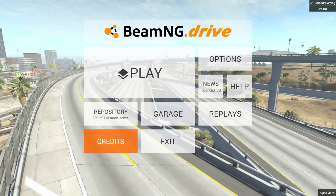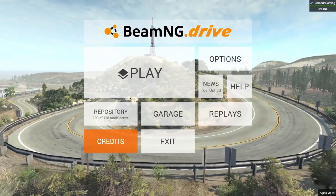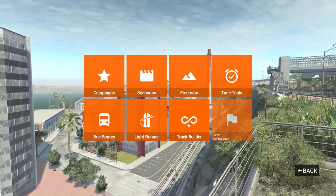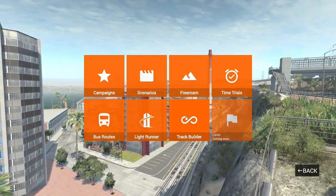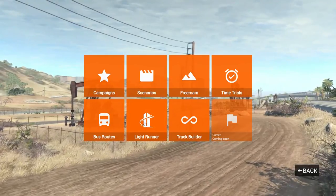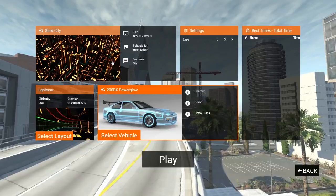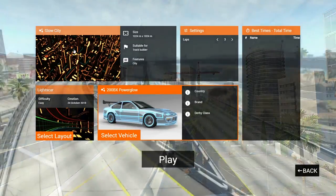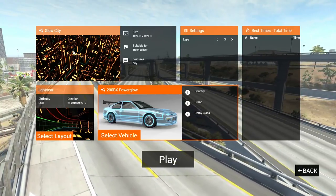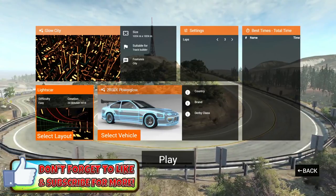Hello YouTube, Komodo Gaming here bringing you guys another episode of BeamNG Drive. Folks, we are back with a bonus episode because there has been a brand new update to BeamNG Drive. We're gonna see two things here: the Light Runner and the Track Builder. The Track Builder — I thought they had pieces of this kind of ready to go, but maybe it's a full-blown mode now. The Light Runner is basically tracks you can build with the Track Builder. It's some sort of Tron-style city and it's absolutely insane looking. If you're enjoying BeamNG on the channel, maybe hit that thumbs up button — it helps out my channel!